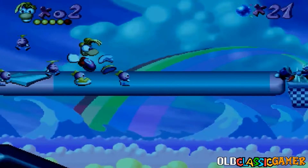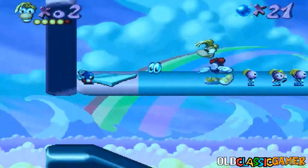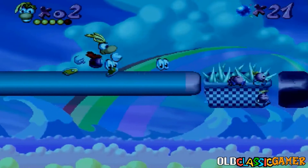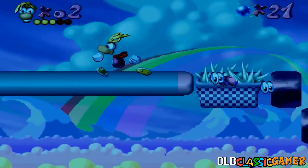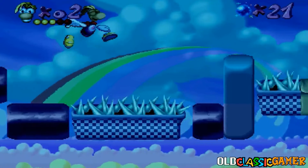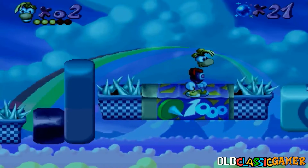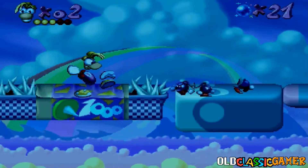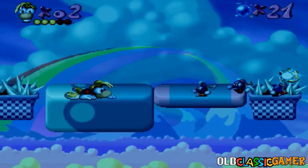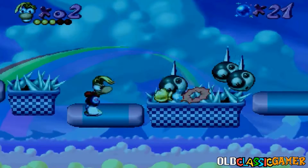We did it. Now let's continue. Are those Electunes sleeping on those spikes or something? Wow — they're actually stronger than Rayman when it comes to obstacles; they can't be hurt. And apparently not even anti-tunes can hurt them.